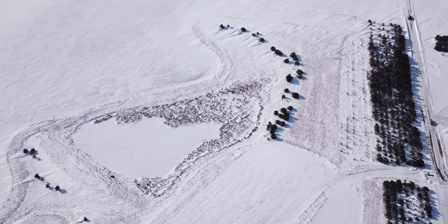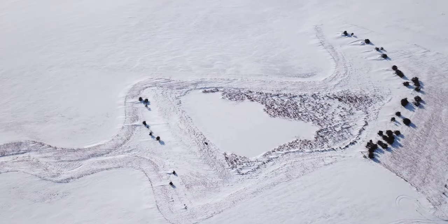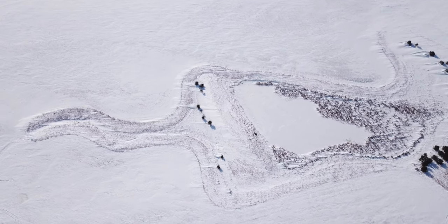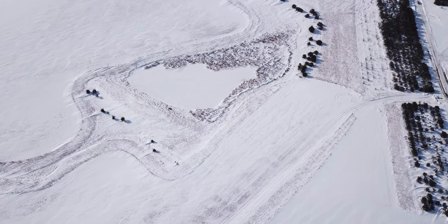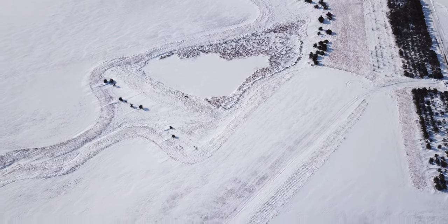Now we have a pretty good visual of everything going on here. You can see that we had blockers set up basically cutting through the shelter belt. We had blockers at each end of the shelter belt, a blocker where that curved bunch of cedars comes out to the left, and then we ran all the way around.